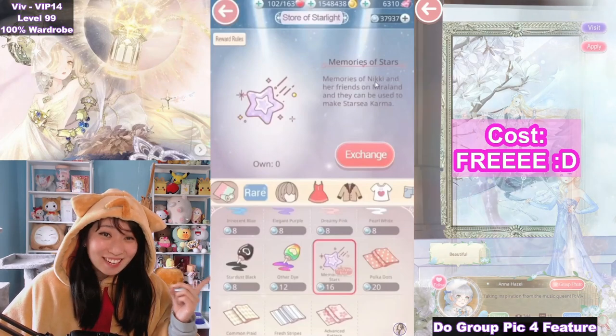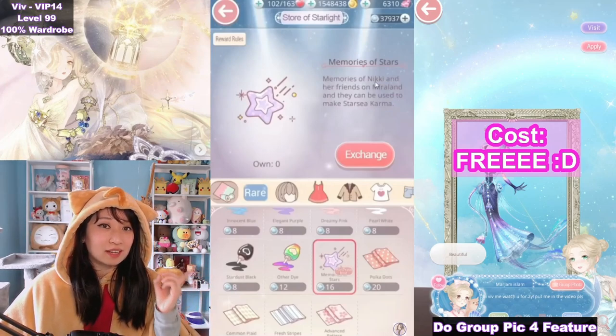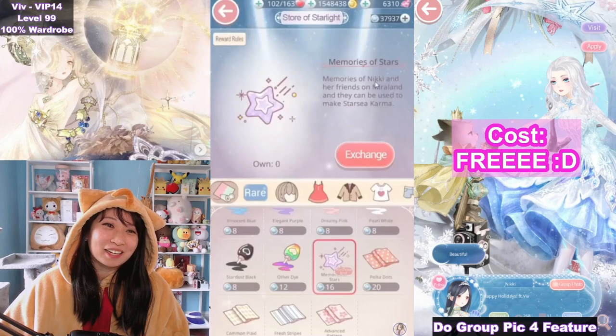Love Nikki actually teased the Starseed release to us over a year ago. They added the Starseed crafting reagent, Memory of Stars, in our Starlight store. Everyone was so excited — we're getting Starseed upgrade! But no, that did not happen until 1.5 years later.